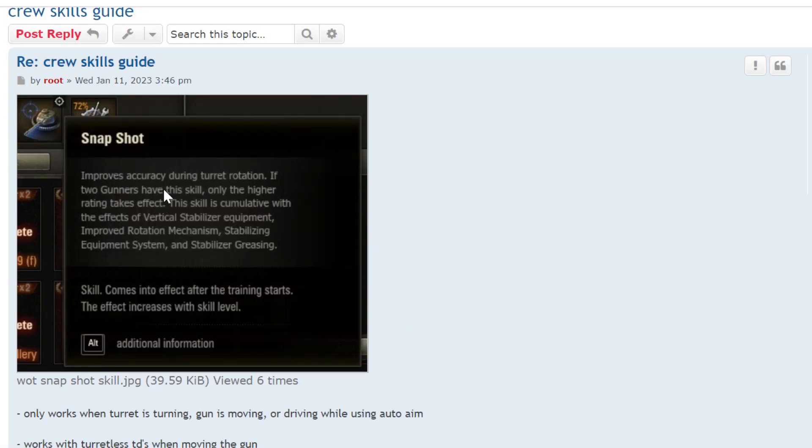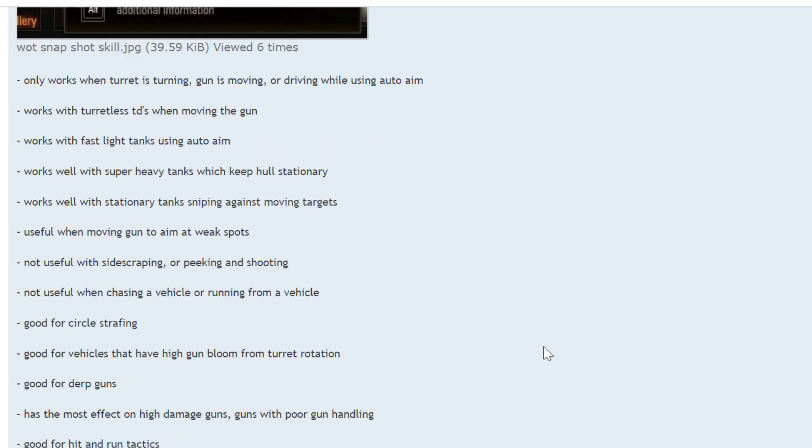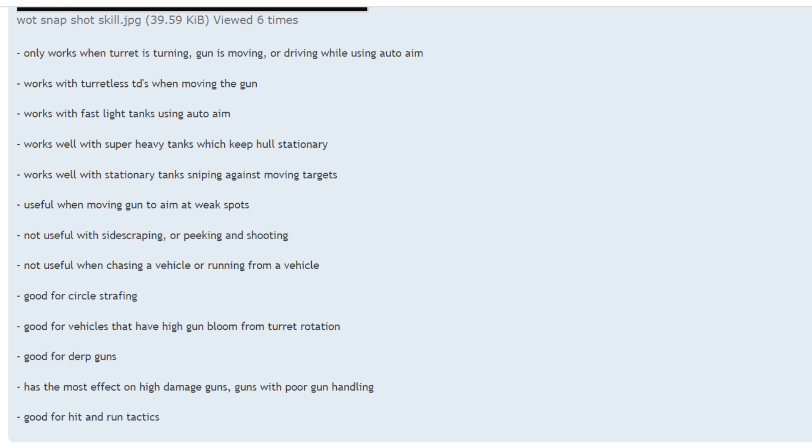Snapshot improves accuracy during turret rotation. You could be driving and auto-aim somebody as you drive past, with your turret rotating. Or you're circle-strafing, or your vehicle is stationary and the gun is turning on its own. It could also be a tank destroyer aiming the gun while looking for a weak spot. It only works when the turret is turning or when driving while using auto-aim.